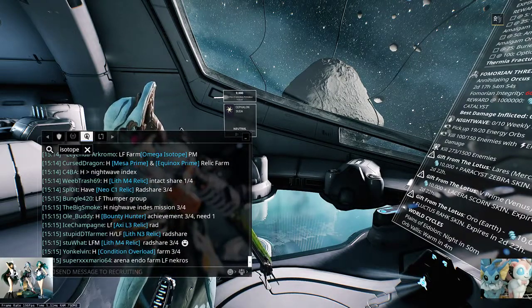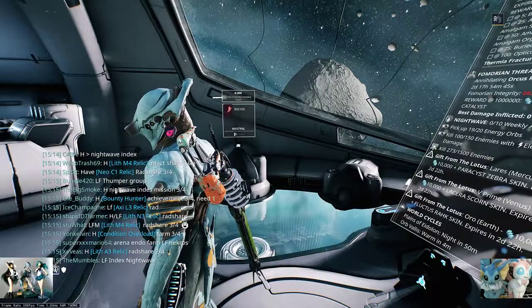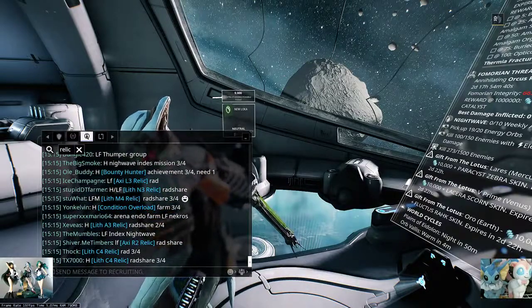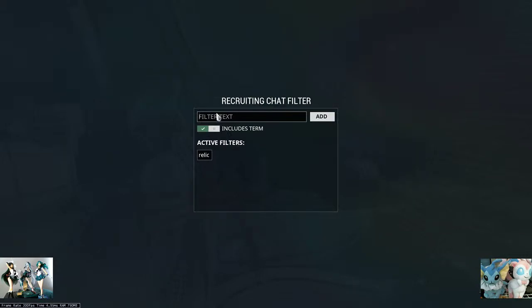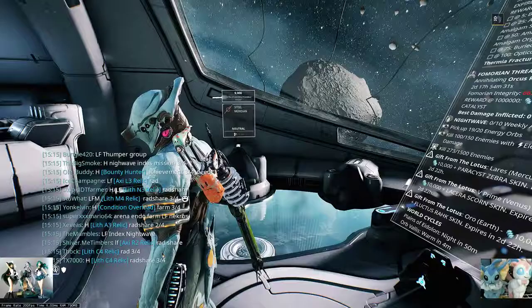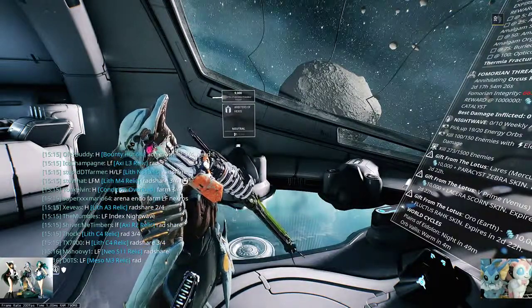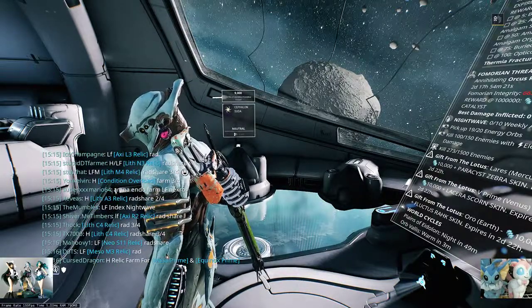People must really not like this event. Let's say I want to farm Relics then. Let's slow down a little bit. This guy's looking for a Relic Rad Share — maybe I'll include that. I like Rad Shares, I like Radiant Relics. So I'll be able to see the term 'Rad Share' and 'Relic'. Seems like a pretty good way to filter out my recruiting chat experience.